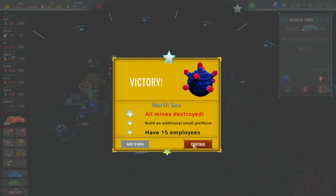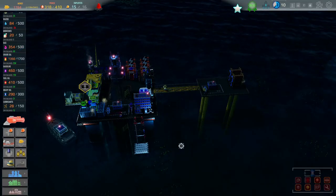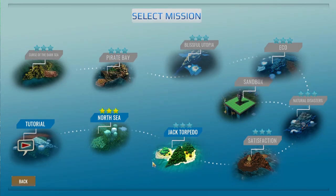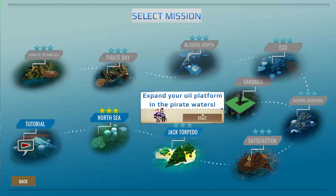We've got 15 employees — that's brilliant. So if we continue or do we go back to the main menu? If I continue, I'm going to guess I'm just going to carry on here, right? Yeah, okay. So you just have to click a new game and then the next level is open. Expand your oil platform in the pirate waters. Oh boy, that doesn't sound good, does it?